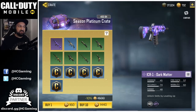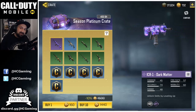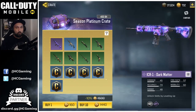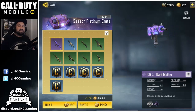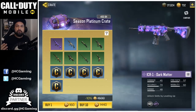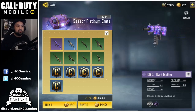The second weapon is the ICR-1 — again not available as free-to-play, only exists in the crate. Once again not a big deal because it's not really pay-to-win since it's not powerful. It's pretty similar to an M4. It's not something the top players on the leaderboard will use in legendary ranked gameplay. It's not one of the best weapons in the game, so it's more of a collectible.